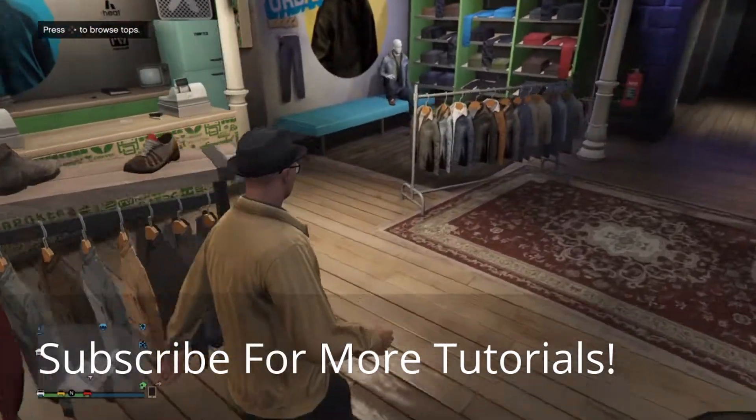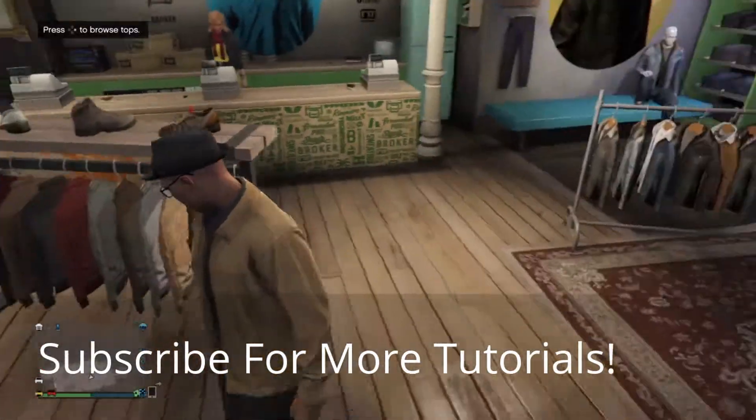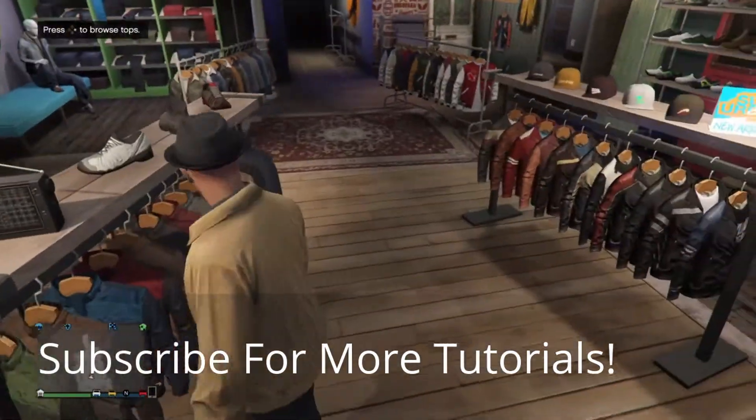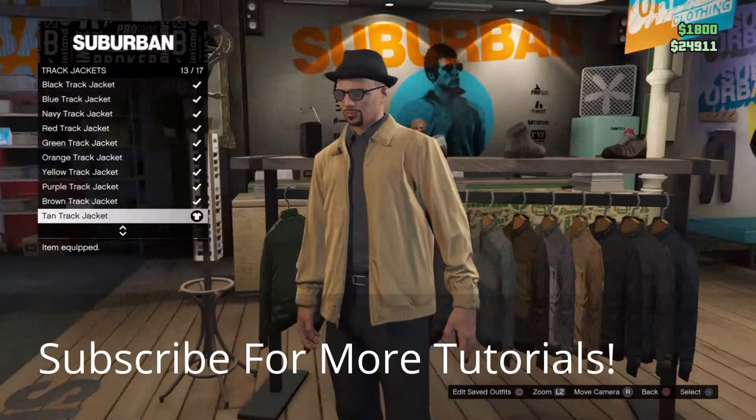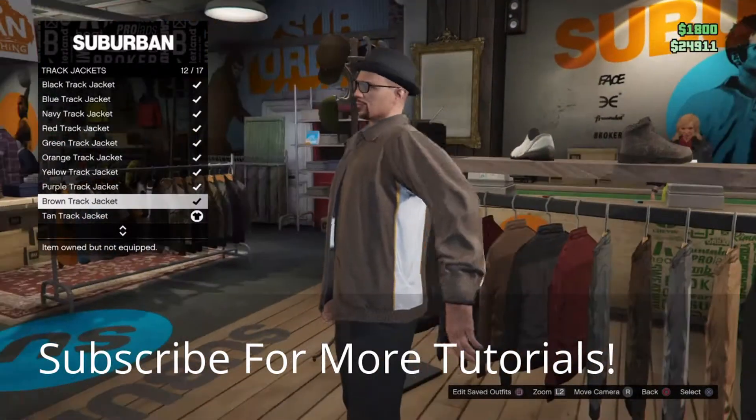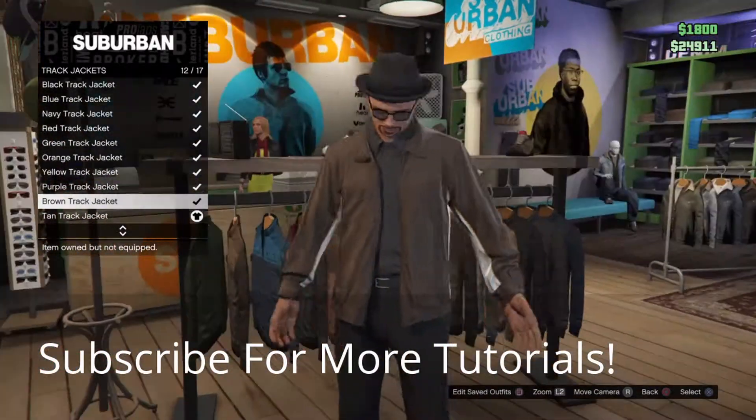His jacket is darker, and if I got a darker jacket then I would have a white stripe across the arms, which is completely stupid. So firstly we need a tan track jacket — I would have gone with that one but it's got like a white line or something.